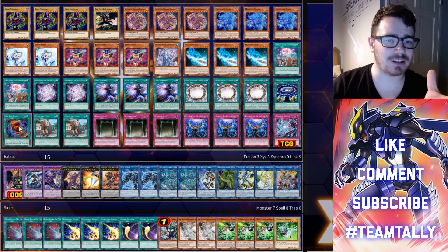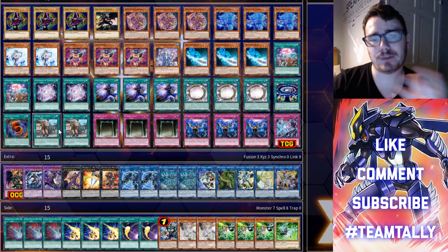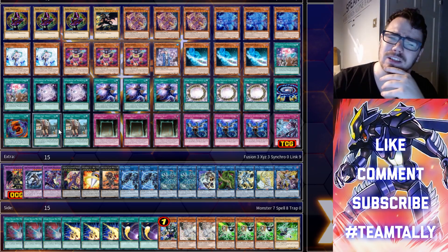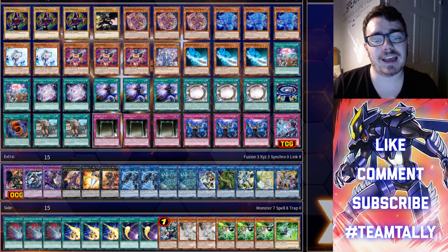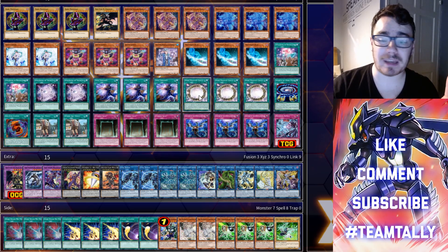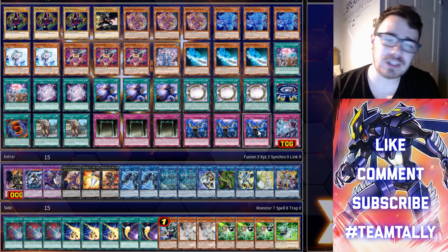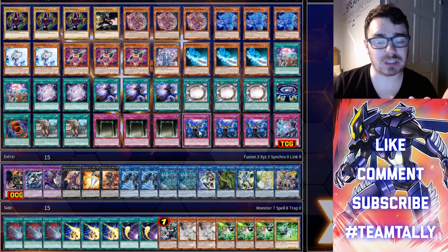Red Eyes Fusion is one of the main garnets — you don't want to draw it because its drawback is awful, but you want to use Verte Anaconda to activate it. Where Aru Thou: if you have a level-one on field, search another level one; you do take two thousand damage at end of turn if you didn't normal summon that level one, but realistically that's not a big deal if your opponent can't out your board. We also have three Eternal Soul — great for banishing during your opponent's turn, great for extending in the late game. Best part: when Dark Magician is summoned it banishes a card, which is great for the resource game.